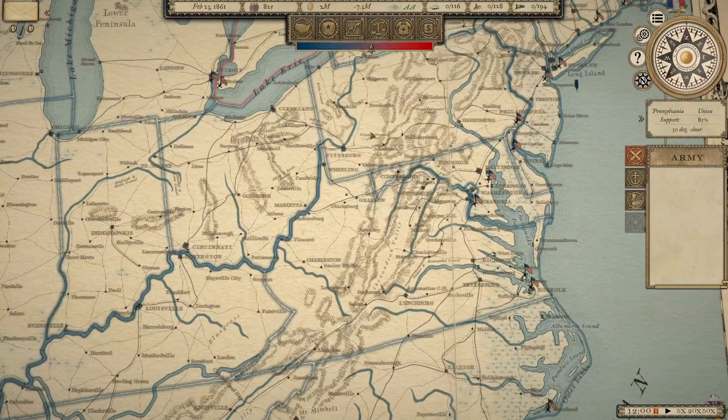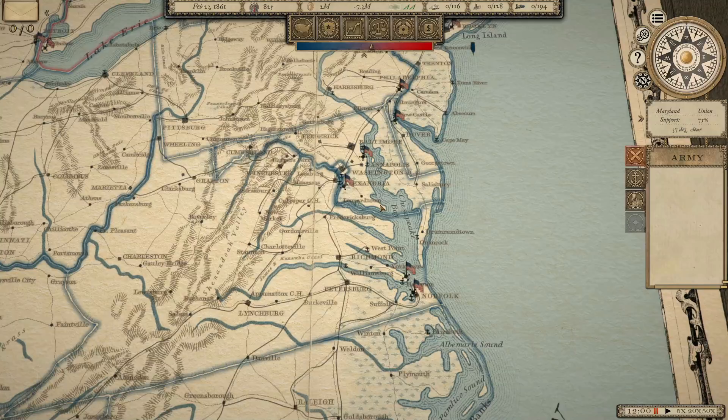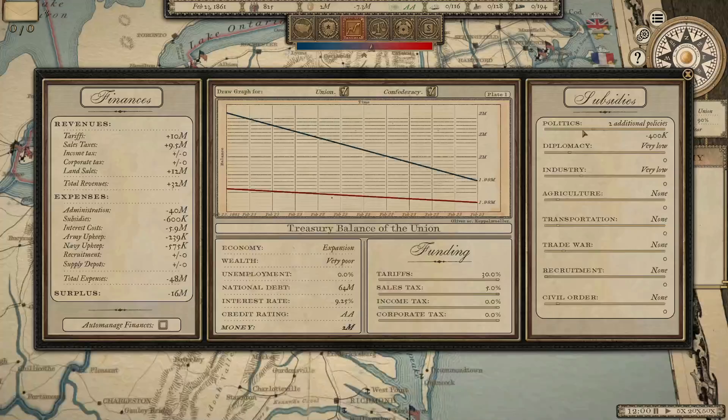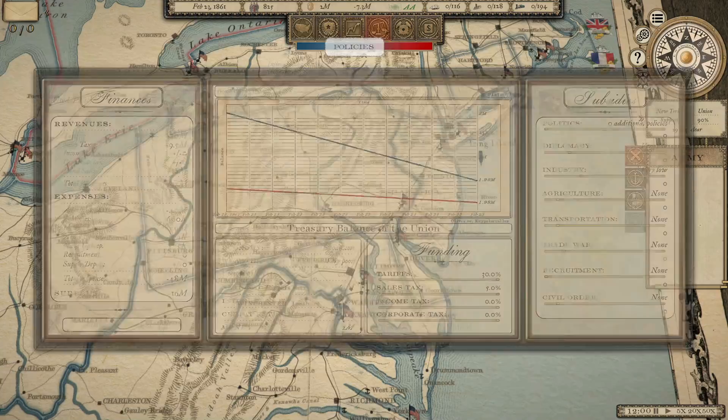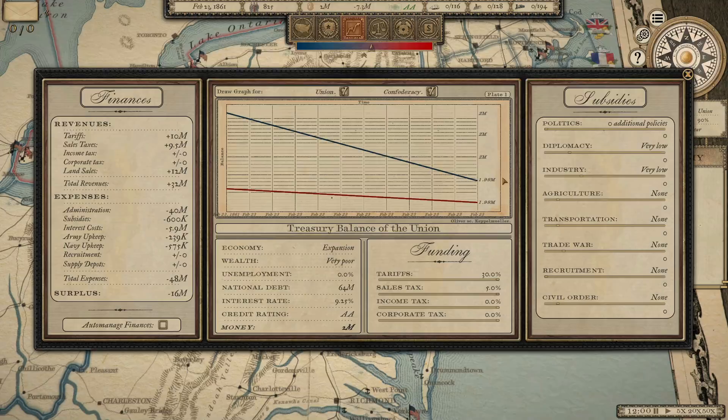We are going to be doing daily content — this will be an every-other-day series, and on the off days we'll be doing other stuff. I'm going to continue with the Ultimate Admiral: Age of Sails series, and we'll also sprinkle in some more Hearts of Iron 4 down the road. Financially, we don't need to put all the money into politics just yet, because we don't need those additional policies until we've used all the ones we already have. So we're not spending any money on subsidies right now — we'll stockpile that money as best we can.